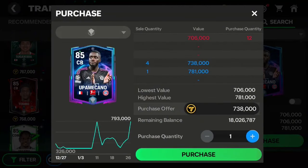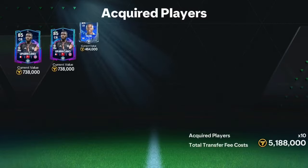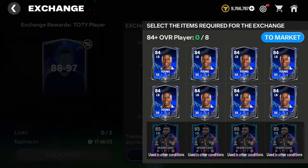This is me fulfilling the exchange condition — getting the players required to exchange them for Jezeo. Once the players have been bought, you will just claim all of them, then head back into the exchange program to complete the exchange condition.